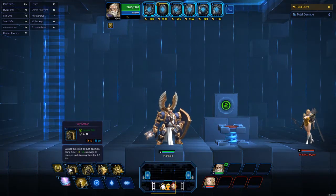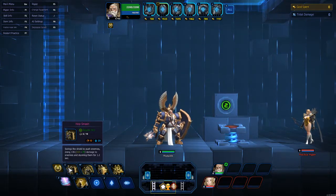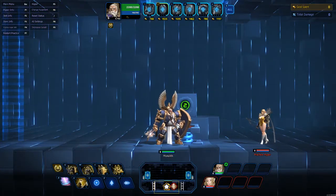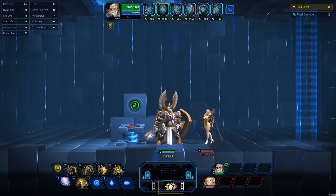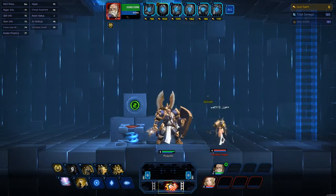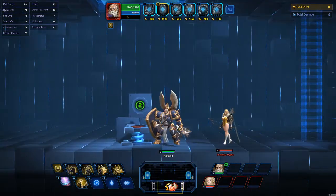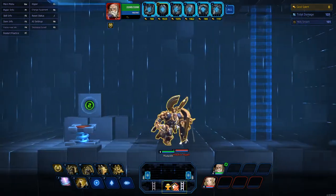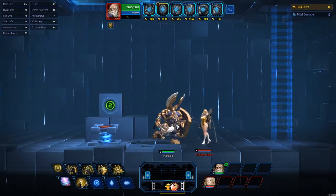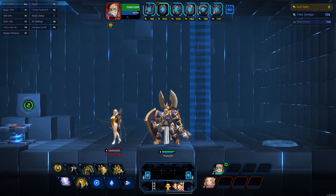His Q is Holy Smash. It swings the shield to push enemies, doing 136 plus your damage implications based on your items, and stunning the enemy for 1.2 seconds. Now it does push them, so make sure you're positioned correctly. If you're in a team fight, you don't want to Q their striker away from your team. What you'd want to do is dash behind them, Q them back into your team, and have at them.